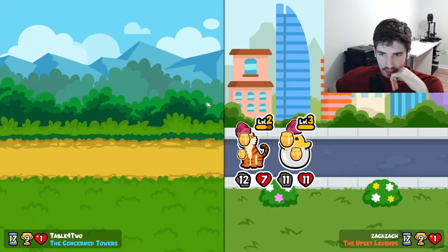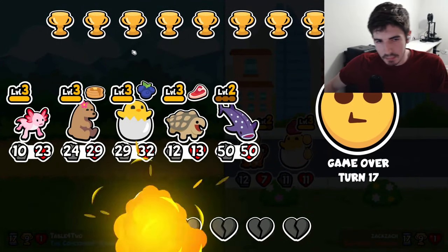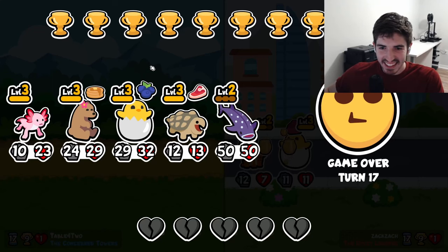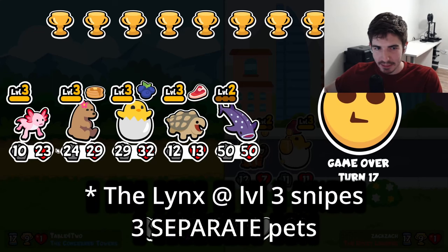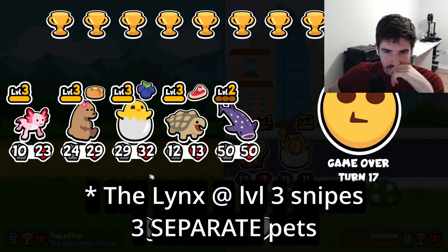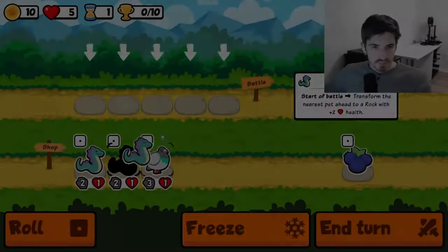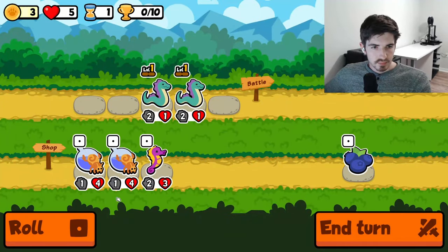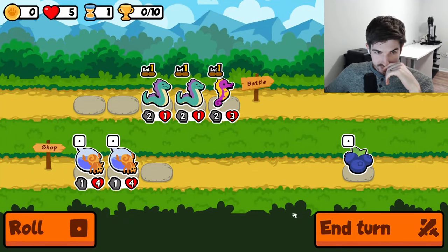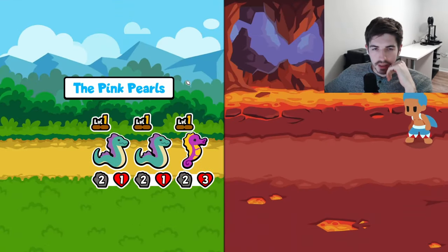That is a bummer. I might be missing something, but is that Blueberry not doing anything? Because they keep using these lynxes and they keep sniping people that aren't the Hatching Chick. And it is random. And sus. I just don't really see Alchimedes being a good unit in this weekly.